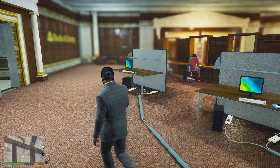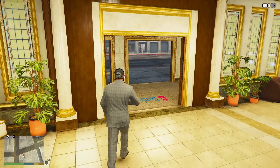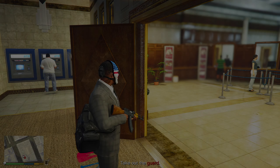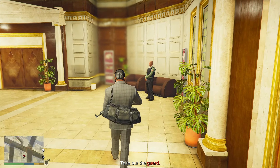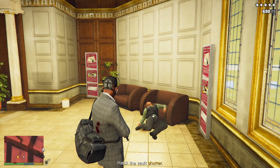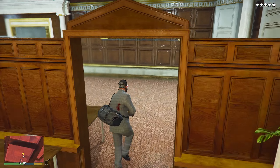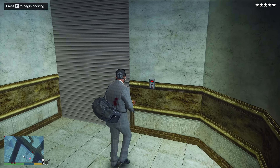Давайте начнём ограбление — сейчас вытащу оружие, надо будет ликвидировать охранника. Просто начинаем ограбление. Хейст загружается — у нас появилась сумка. Подходим к охраннику — он нас уже увидел, я его ликвидировал, можно было его сразу же ликвидировать. Отправляйтесь сразу же в хранилище — там надо будет взломать замок. Полиция уже есть, но пока сюда не зашла — они оцепляют территорию.